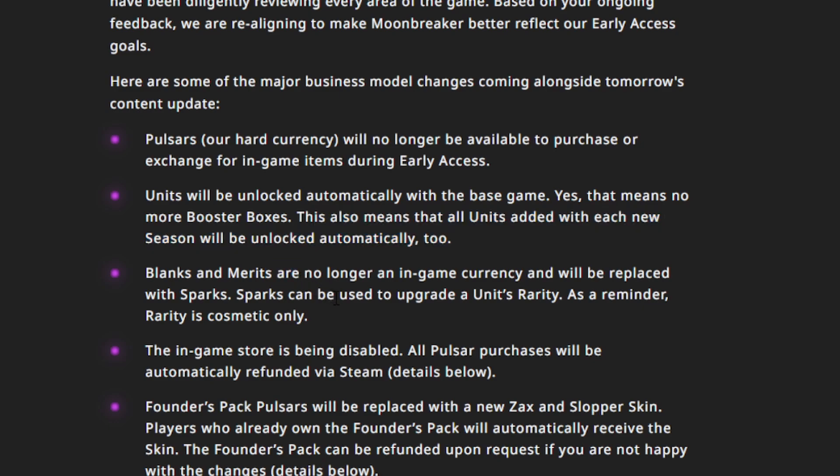Blanks and Merits were previously used as in-game currency — they are both being replaced with Sparks. Now Sparks is literally the only in-game currency. Instead of three or four currencies including tickets, pulsars, and merits, there are just Sparks. Sparks will be used to upgrade a unit's rarity, which is cosmetic only — that prismatic effect when you drop a unit into combat. That is all Sparks will be used for.